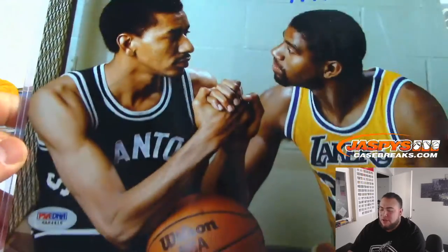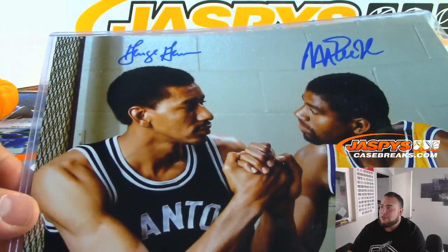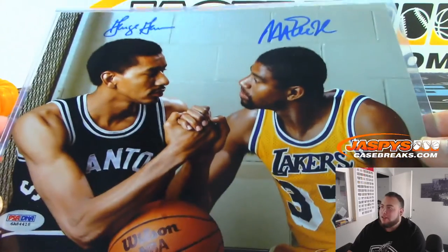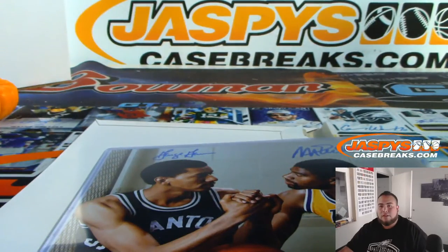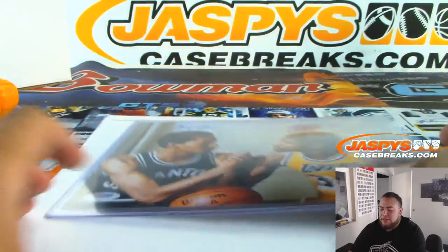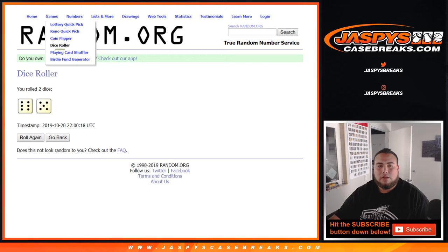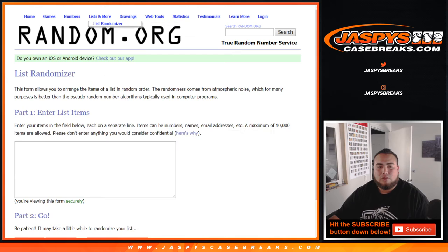Ooh, look at this — it's a dual autograph, George Irving and Magic Johnson! Alright, that's George Irving, right? So G and J — Mary Lou and Mark, that'll be a randomizer. George Irving with G and Magic Johnson with J, so Mark has J and Mary Lou has G. That'll be a little randomizer — nice.